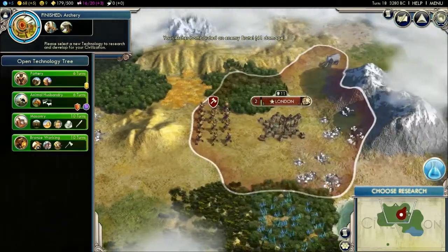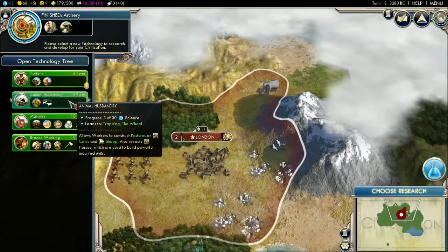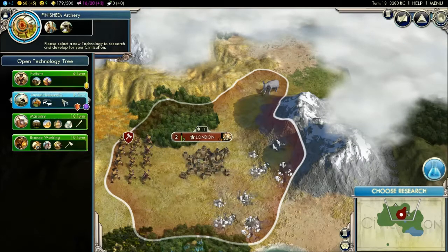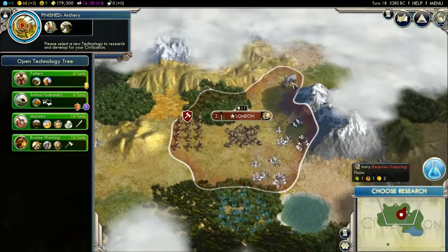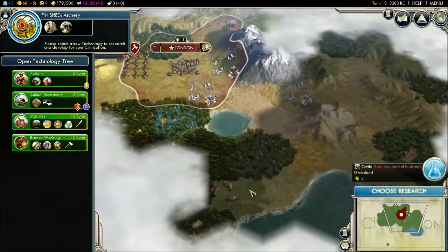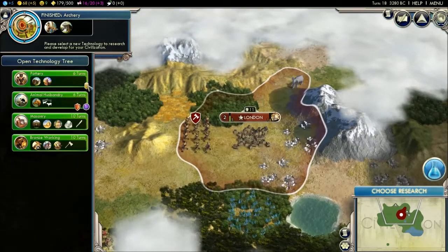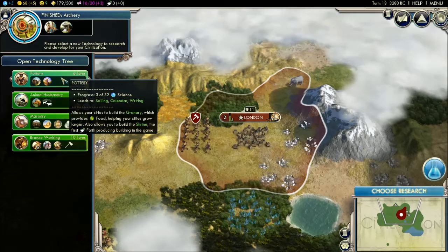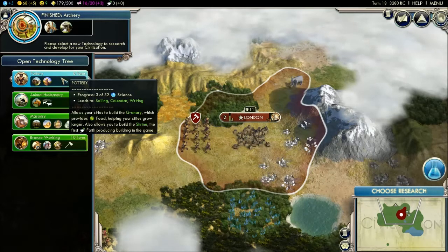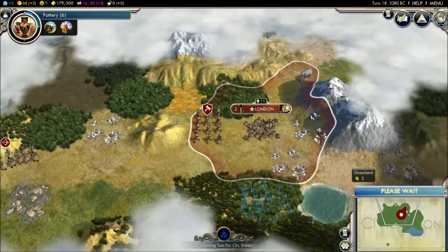I've researched a new technology, I've gone archery — archery allows me to build archers. It's funny, I went archer before I even had the tech because I found ruins, but it's all good. Now I can choose new research. Animal husbandry — I have an elephant, but that's for trapping. For me, I'm not doing animal husbandry because, besides the elephant used for trapping, there are no deer or cow nearby. It's going to take a while for the border to expand, so I'm most likely going to go with my economic advisor's recommendation for pottery, which allows my cities to build a granary and provides food helping cities grow larger. It also allows you to build a shrine, the first faith-producing building in the game.